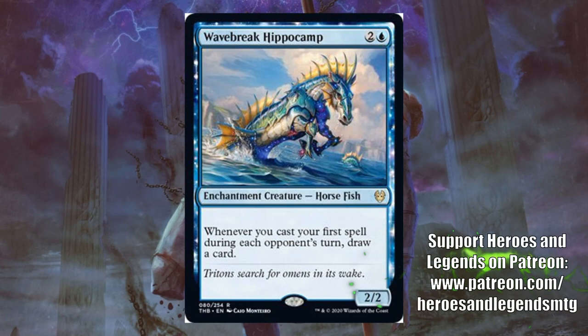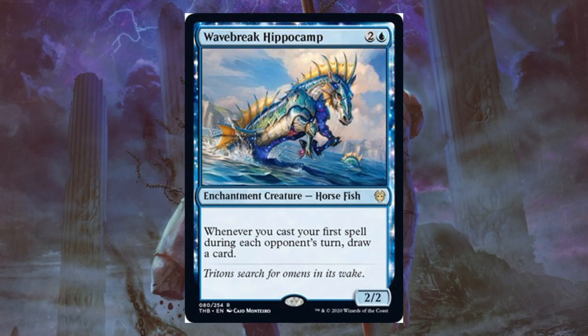Wavebreak Hippocamp. No doubt you're going to see this in standard Simic Flash. Maybe some control builds could try it out too. In Limited, this will be best if you have other cards that care about enchantments, or if you have some Instants — which I think is going to be most of the time in this set, especially if you are in Izzy Colors. If you don't have cards that care about enchantments or many Instants, maybe you skip it because you don't want a 2/2 for 3 typically.